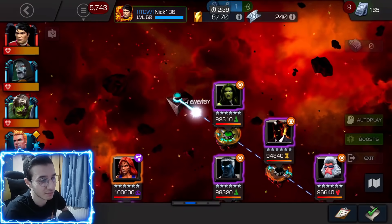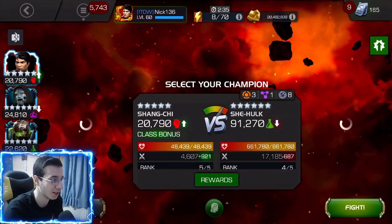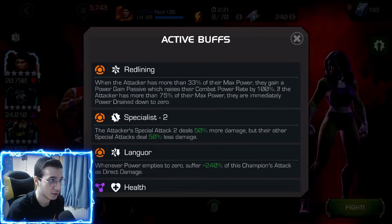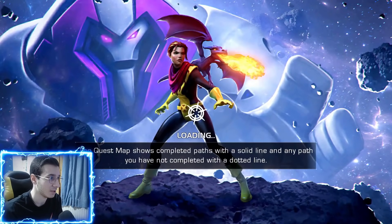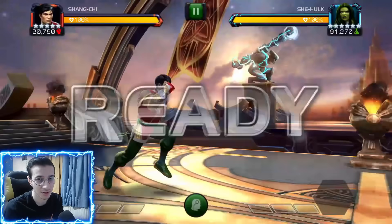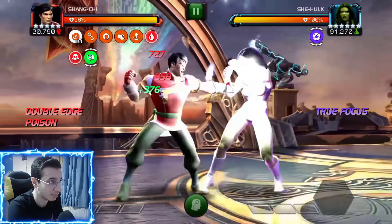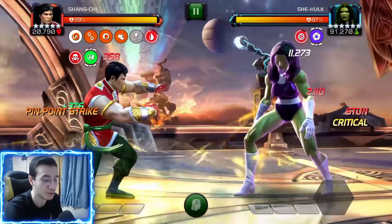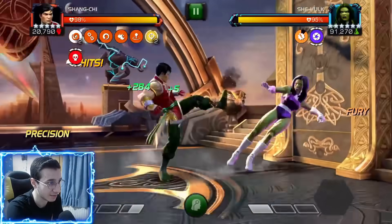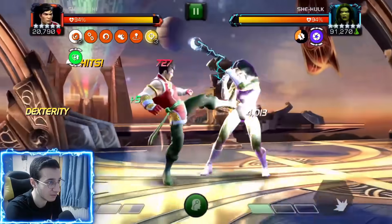Welcome back to another video. Today we're doing the first path of the Close Quarters challenge with Shang-Chi as a boss. We are only going to include the first path because if you take a look at my units, I only have about 150-200, and we actually complete the first path without using any items.